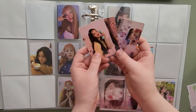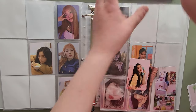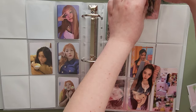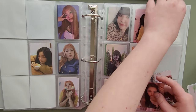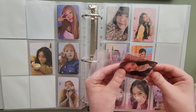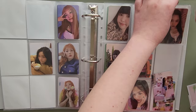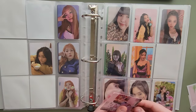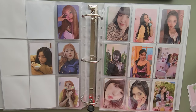I'm also finishing this page for Queendom. I have the last Joy I needed and the last two Yeris I needed, so all I need for Queendom is Irene. Who would have guessed? I love this Yeri photocard — she's so pretty. This page looks very good.